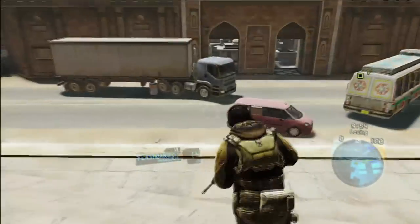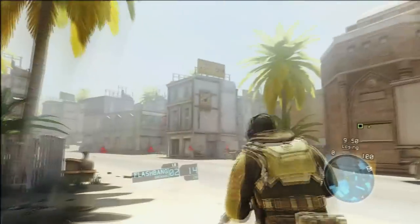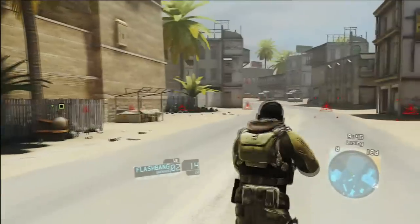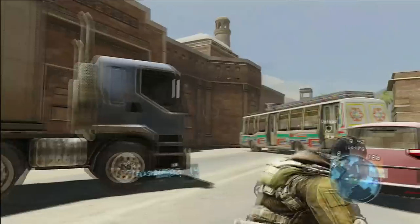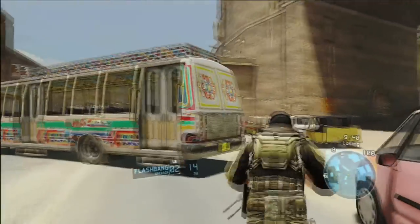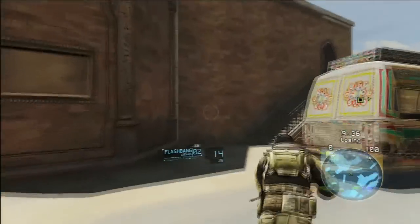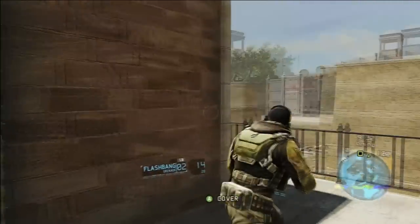I wonder if there's anything dynamic about these maps, like gates that'll open — back there there's that gate. I wonder if at certain points those things open and give access to certain areas. I don't know. Where'd that tower go — there it is. Let's make a trek over there, see if we can get in it, and then that'll be it for this video. I'll shut it down and go on to the next one.